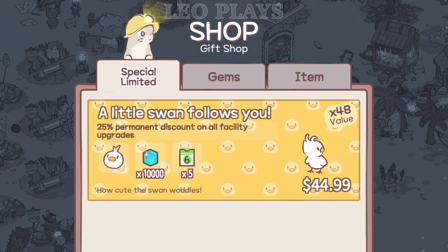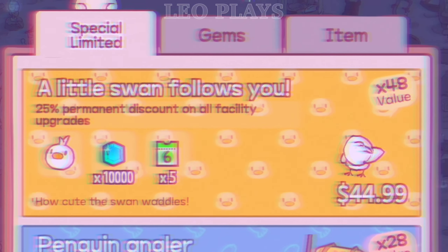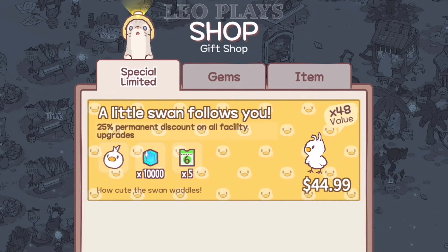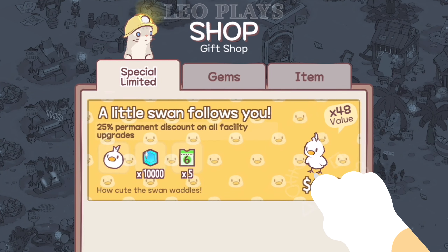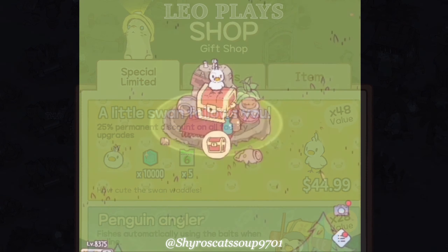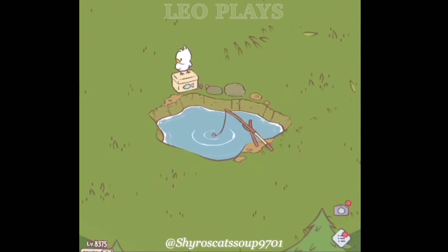A little swan follows you. This swan is the most expensive package I've ever seen in a game. Nevertheless, if you do purchase the swan, you get a 25% permanent discount on all facility upgrades. The package also includes 10,000 gems and 5 recipe point coupons.